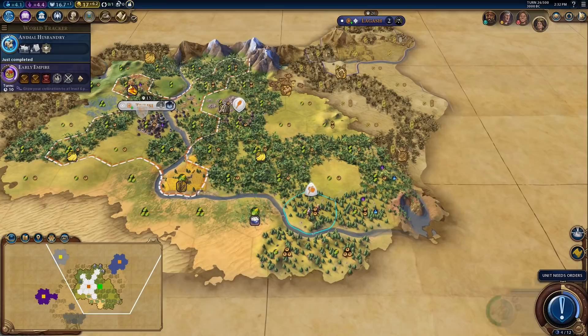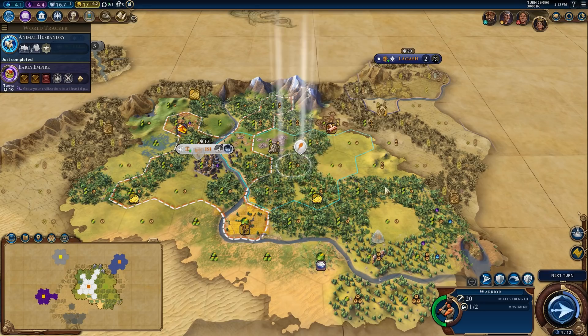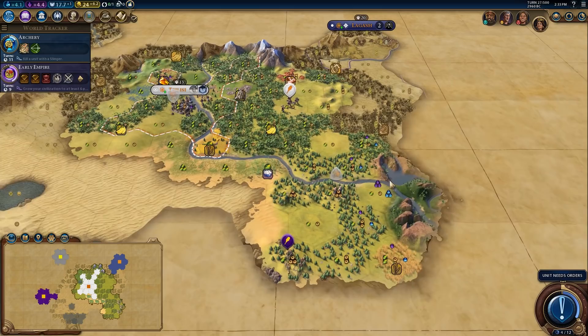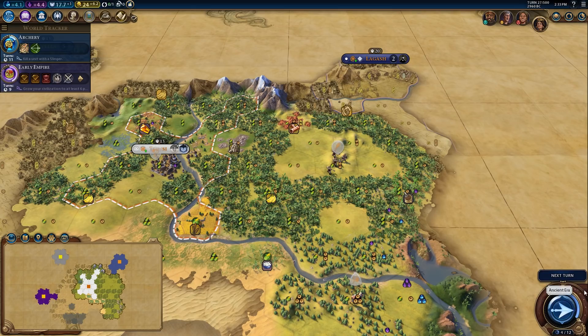I'm going to try and take over and settle over here — probably settle like there. Let's make sure we try and block anyone from taking this over fully. This is going to be a huge sort of recovery mechanism for me. Oh wow, like right there — that's where I want to settle: three science, three culture. Hopefully that'll prevent anyone else from getting tiles of it.